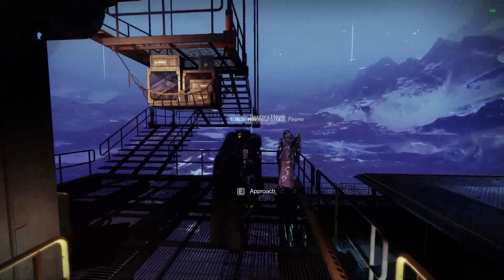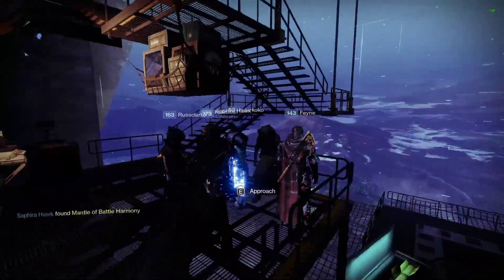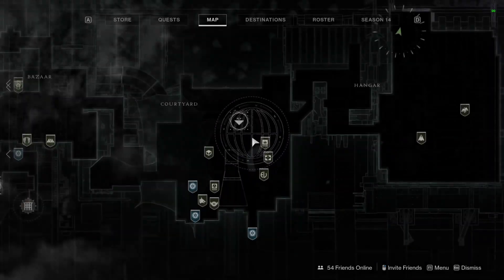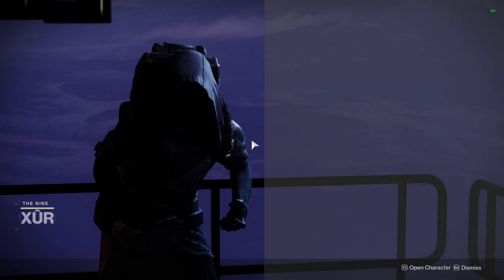What is up guys, Jarv here back today on Planet Destiny. It is Friday and we have a massive crowd over here in the tower because Xur is here. We are in the tower once again this week — you'll find him over in the hangar in the far side of the room. Be sure to check out the crowd. Let's have a look and see what goodies he's got for us this week.